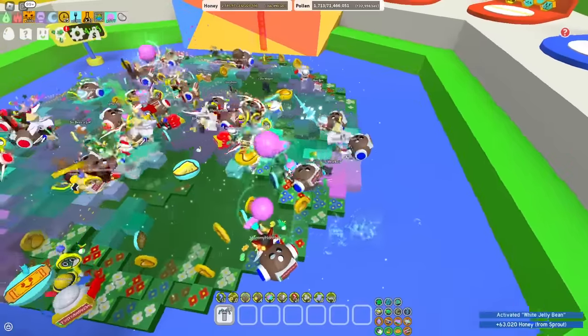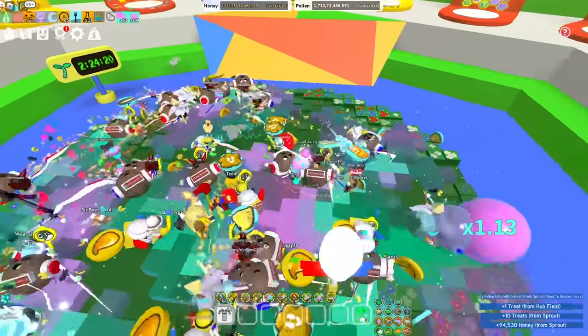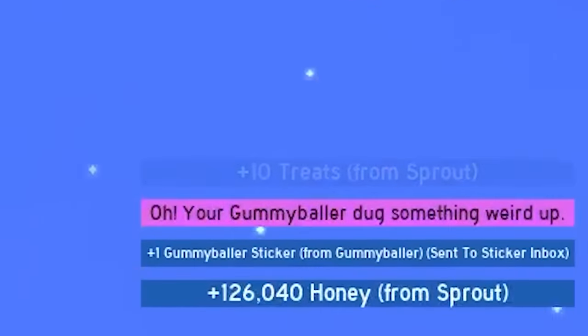They're the little lines, aren't they? I've got one! I got a yellow umbrella sticker — that's awesome. So it's like where the rainbow light is, that's where I'm supposed to go. There's one — I got it. Your gummy ball dug up something weird. That's new.